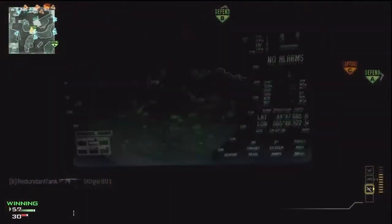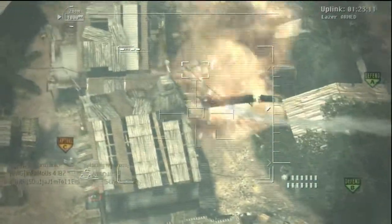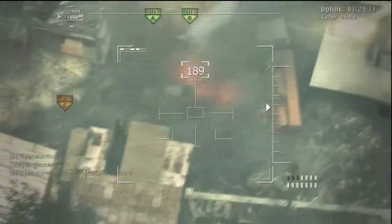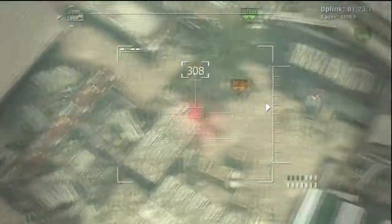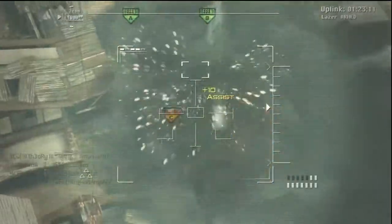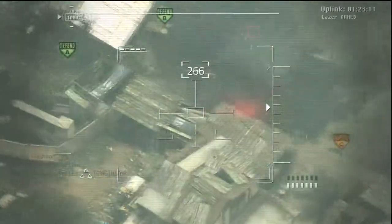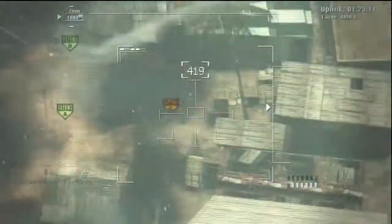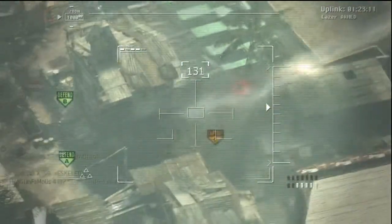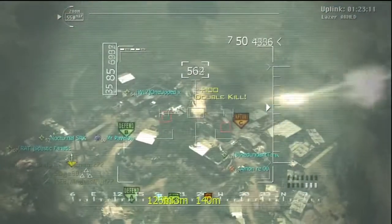Now that I've got my Reaper I'm going to use it. With the Reaper you want to hit the left trigger to zoom in. I'm struggling to find people because some are using Blind Eye, and there's also a temporary spawn shield — when you first spawn in the game you can't be killed by air support for about one or two seconds, which is kind of annoying. I get a kill right there. With the Reaper you want to fire it as fast as possible — it only takes two Stingers to take it down, so shoot it as soon as you open the laptop and never stop shooting.